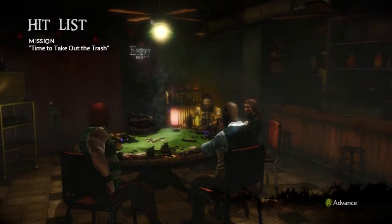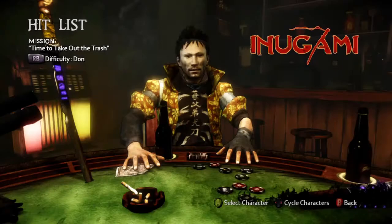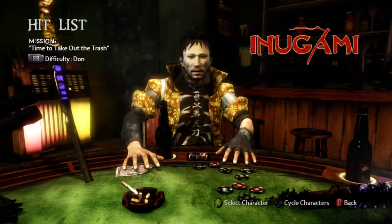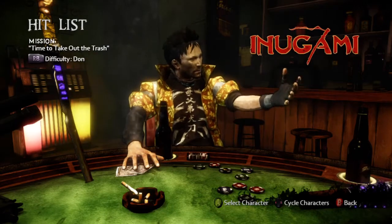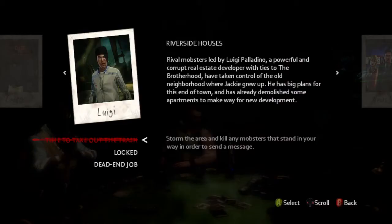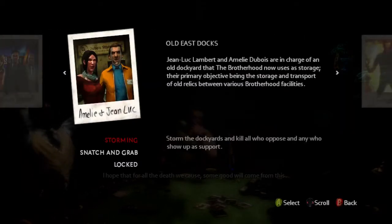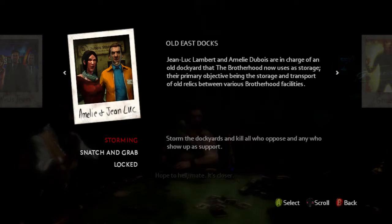Now we are getting back to Inugami, second to last of our hit list missions. Take it away, wolf boy. We're going on to a new hit target, because the previous ones were all dead. This is Jean-Luc Lambert and Emilia Dubois, who are in charge of an old dockyard that the Brotherhood now uses as storage.